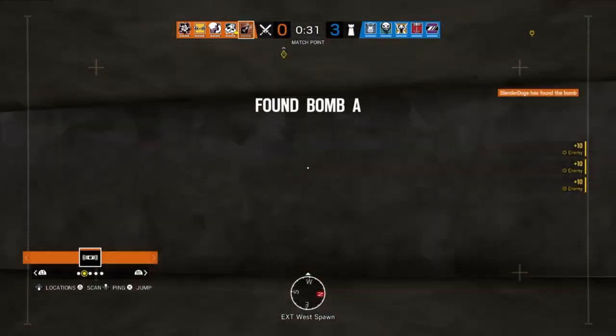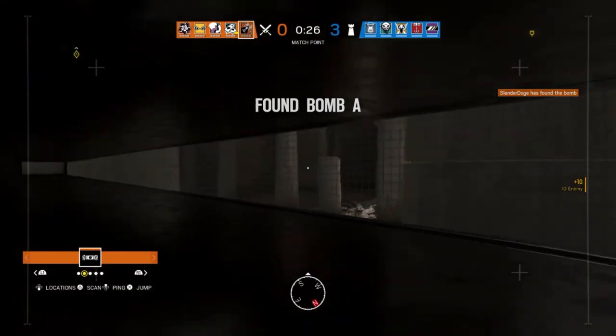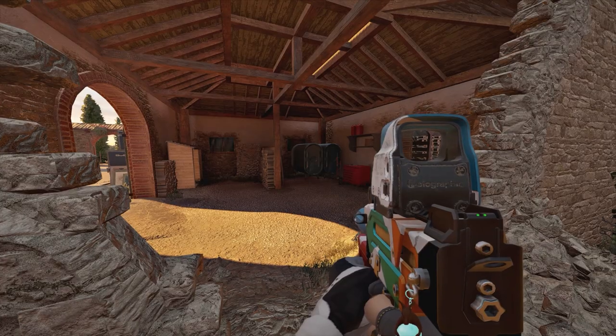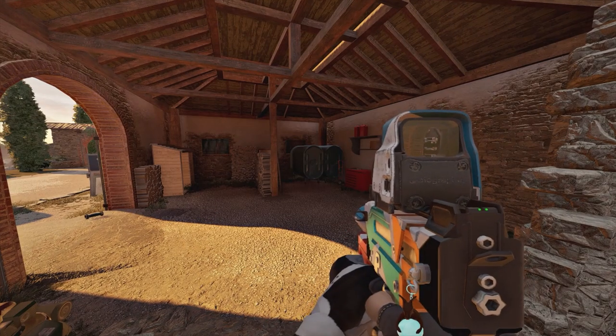In the SI 2021 event, you can find a secret access point to a great depiction of Tachanka. Back on Villa, you can also hear a cat meowing near the main road spawn.